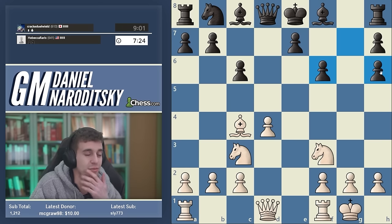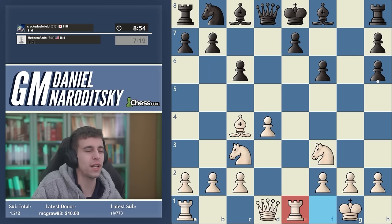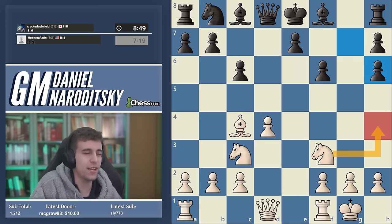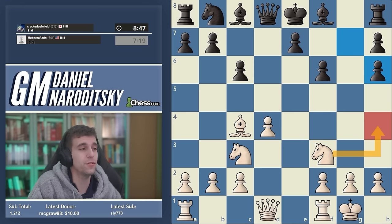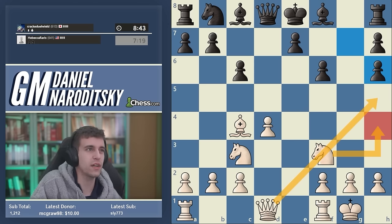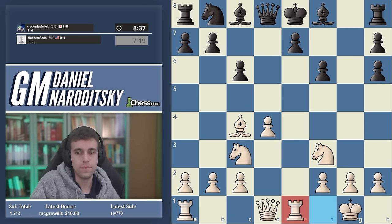There are much simpler moves that maintain all the perks of our position without sacrificing anything. The classiest move — the one that represents master-level thinking — is actually just rook e1. This may seem anticlimactic, but we're setting up a lot of really cool things. I like this move a lot more than knight h4. I'll explain after the game why bringing the queen to h5 is not my favorite way of prosecuting the attack.